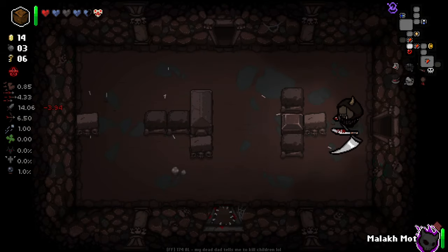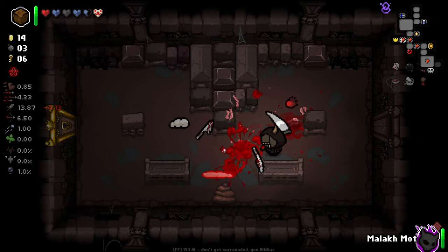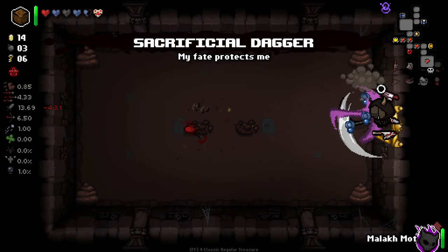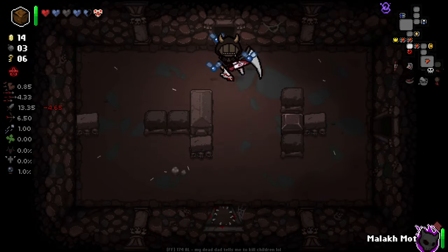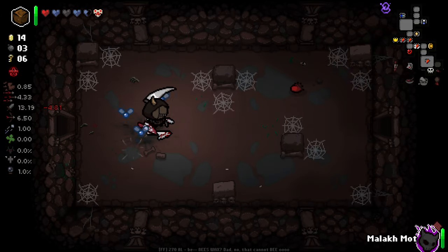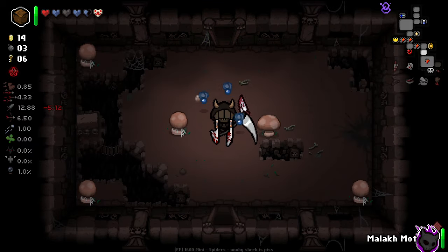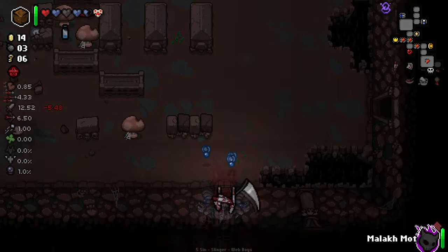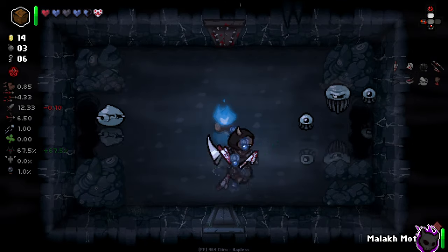We've got to go back for our item room, which is unfortunately quite a big waste of time in terms of our Red Stew, but the item could be really good. Sack Dagger — it's not bad. We are a very knife-heavy setup right now: Sack Dagger, a Scythe, and two knives that fly at enemies. If we can get Mum's Knife on top of this, then really we're going the whole nine yards. Feeling good about where we're at — we didn't lose too much damage from Red Stew yet.